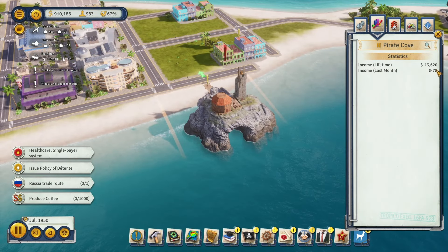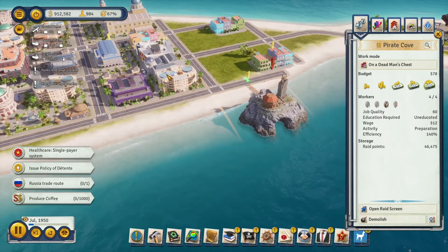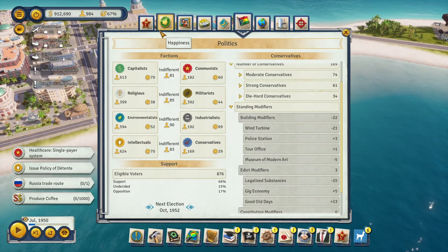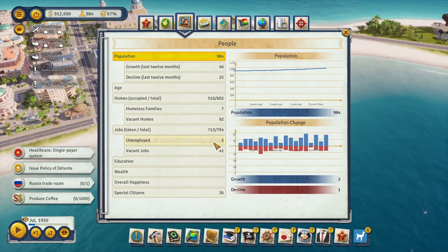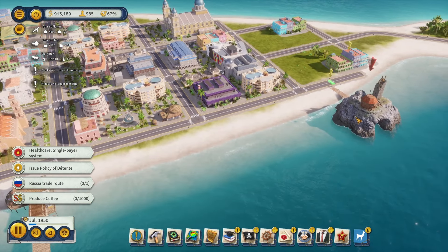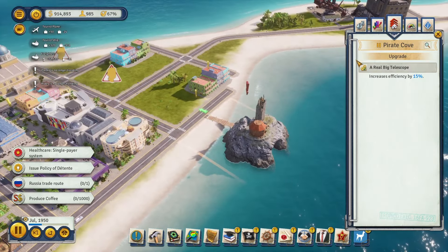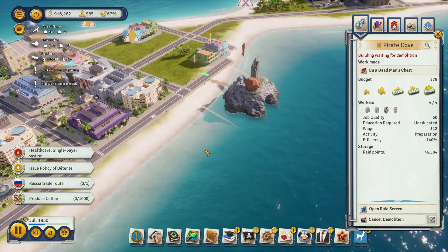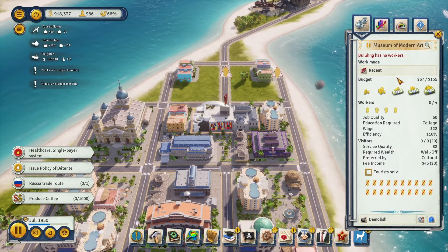This pirate cove has lost us thirteen thousand dollars over its lifetime, so we don't really need it — we don't need to pull more people onto the island. People are immigrating rather consistently, although we are at an unemployed tropican deficit, so we do kind of need more people. Let's go ahead and demolish it.